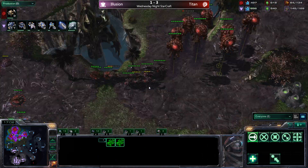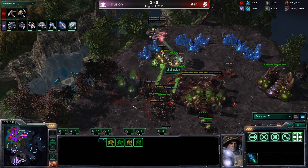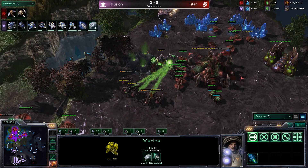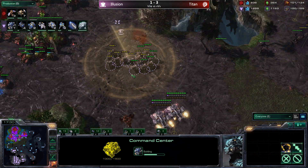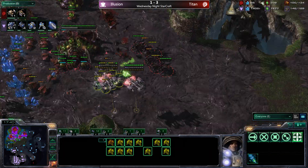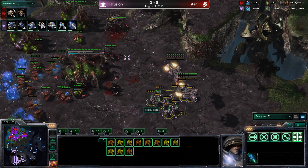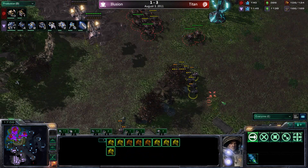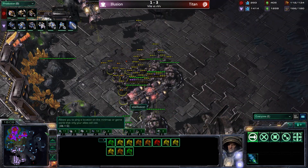The drop does a ton of damage — titan might clean up with residual roaches but his economy is hurting. Supply is 145 to 87, and illusion is in firm control. For a substitute player without the name recognition of other vile gaming members, illusion is playing out of his mind. Marines stim up putting multiple pressures almost in MMA style with dropships — attacking everywhere with extremely high DPS for how little space they take up. Roaches can't get within range as stimmed marines outrun them.